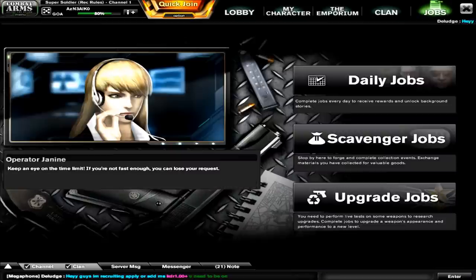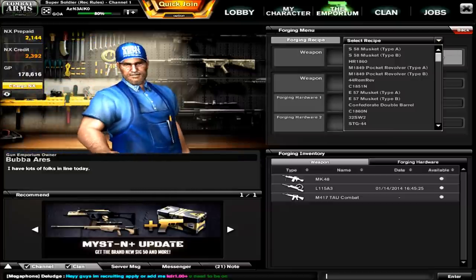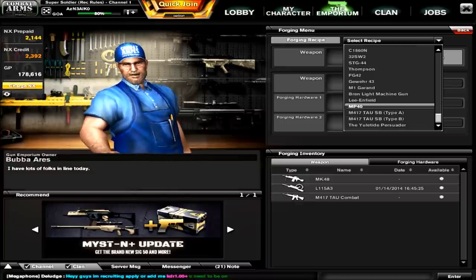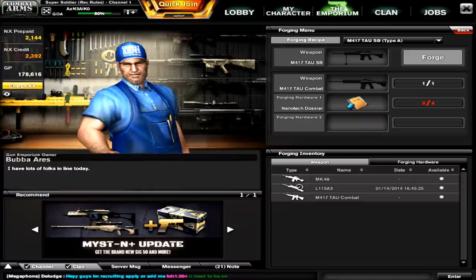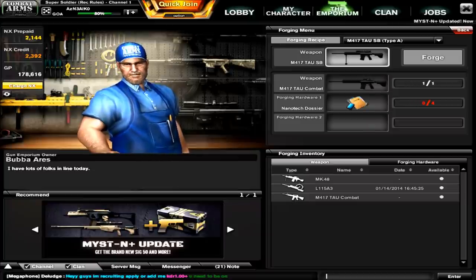After that, go to the emporium, go to forge, and click on select a recipe. As you can see here, there are two ways you can forge the M417 TAU CQB into the M417 TAU SB. The first way is the no-NX way: you have the TAU combat and you put on what are called nanotech dossiers — you need four of them. This is going to take a pretty long time.